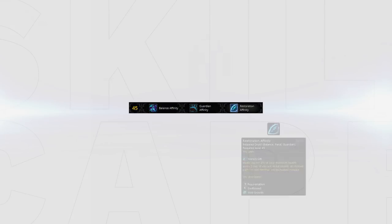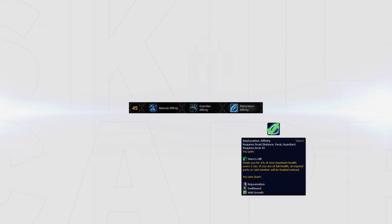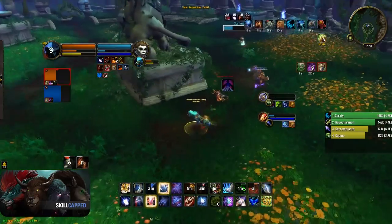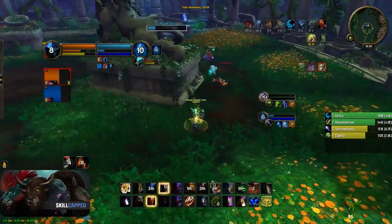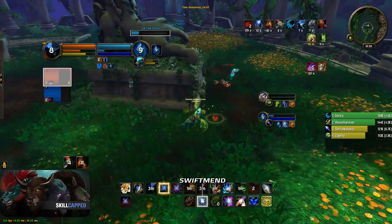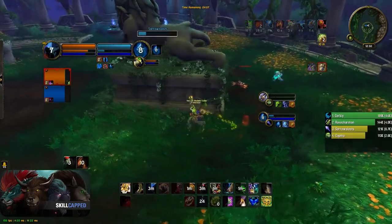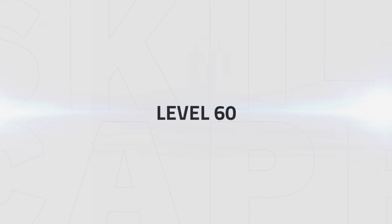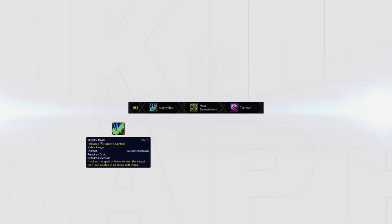In the next tier you should go Restoration Affinity, since the healing as of right now is through the roof. Healing numbers are really high for Ferals and you can top yourself with the spells you gain from Restoration Affinity. In games where you know you have a really hard time surviving and being tunneled, you could alternatively pick Guardian Affinity to be more tanky. In the next tier, Mighty Bash is honestly the way to go — there is no other talent that comes close to it. It's a really nice stun to either utilize to get CC or to create kill opportunities.